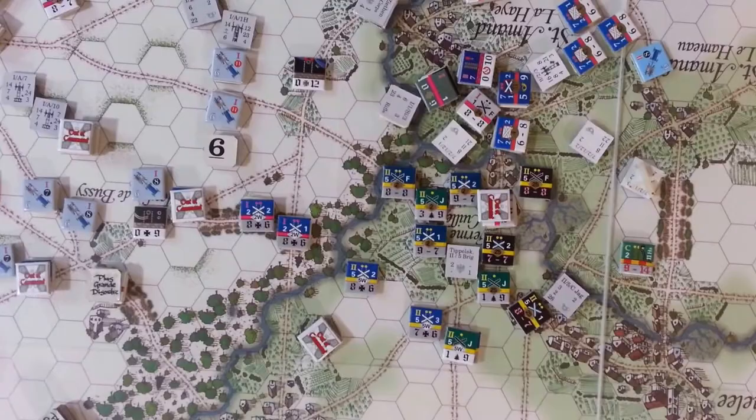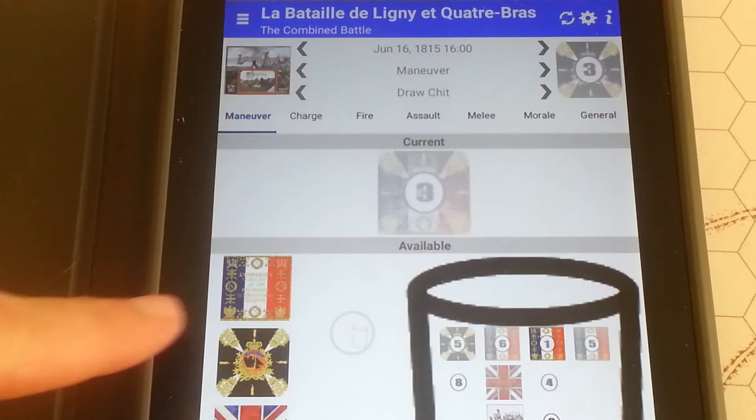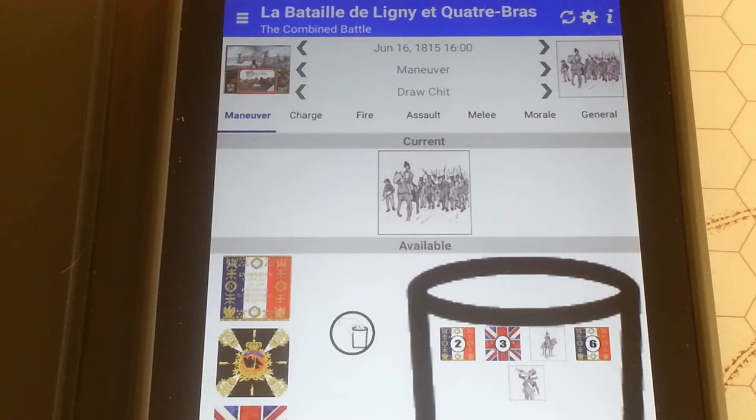That wraps up this chit pull - all we'll have left are the action chits. With player turns over, we'll draw our chits. We got artillery, but I have no ammunition for my howitzer and no grand batteries, so we'll just keep going. Finally, some reinforcements - both arriving at Quatre Bras: the French 3rd Reserve Cavalry leading elements, and the Hanoverian Brigade for the 3rd Division for the British.